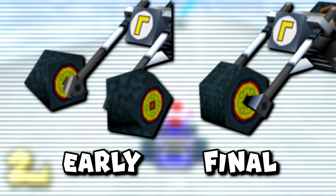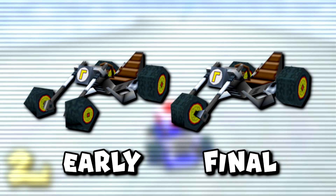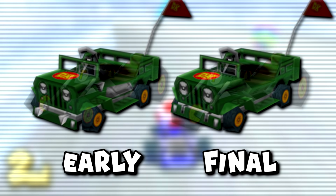Speaking of ROB, the ROB LGS also has an early unused version in the files. The obvious differences are the wheels and tires — not only are the colors different, but in the final version we see the addition of a giant wheel in the back as opposed to having four small ones. It seems the developers were all about removing tires, as the zipper bike design was also changed in a similar way. The early version had four wheels and the front two were replaced with a single one — a change that makes a lot of sense.